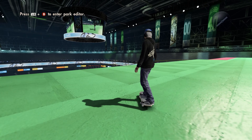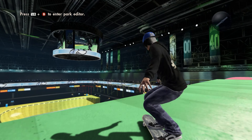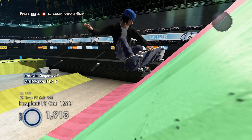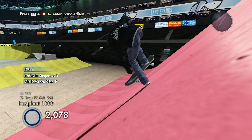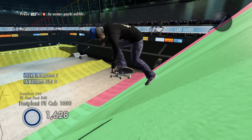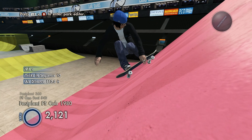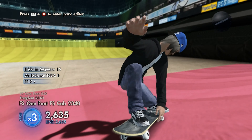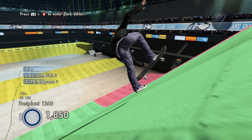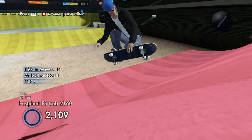I actually have an idea. It doesn't look too crazy but I have an idea on what to do for this last park. Let's download it. Okay, first of all we're gonna check the park out and then I'm gonna try to do my idea. We're gonna check out the left side here — what the heck is wrong with that shadow? What is that on the ground? I give up — we're gonna go down the rail with the weird shadow.